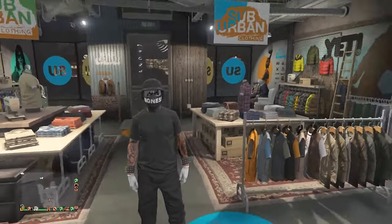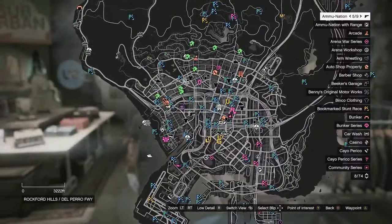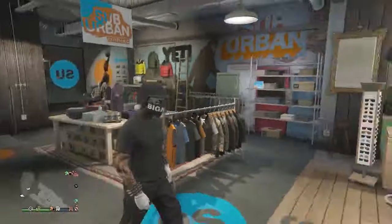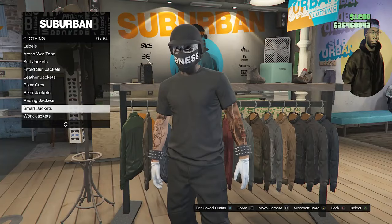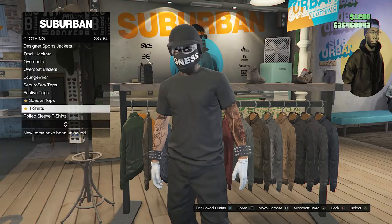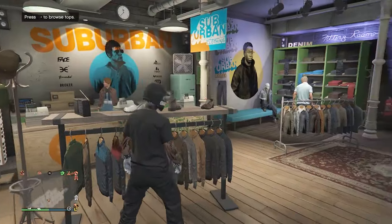So the top that you see in the thumbnail, that's going to be the necklace I'm going to be transferring the t-shirt over to. This is a pretty simple glitch. All you need to do is just head over to a clothing store. Once you get to a clothing store, walk over to your tops, go to t-shirts which will be on slot 23, and you're going to look for the charcoal t-shirt on slot 86.